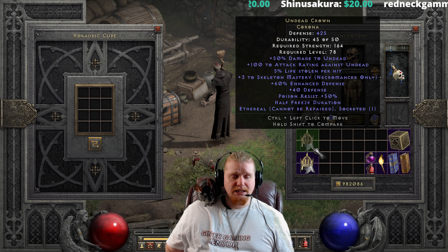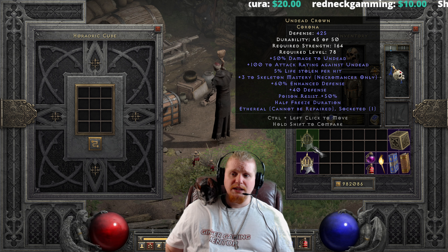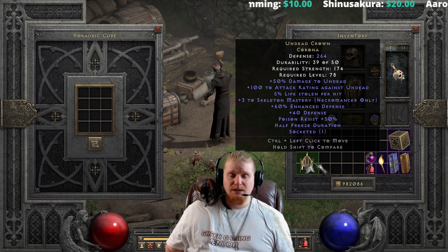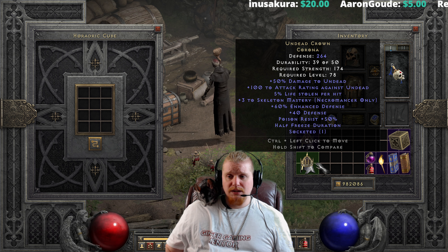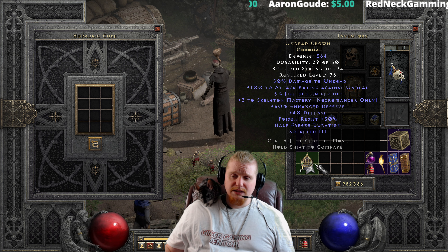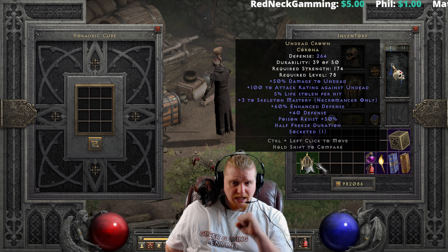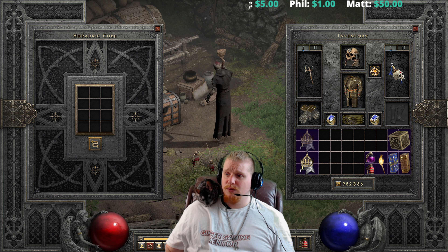All in all, the Undead Crown is one of those odd helmets that ends up on the head of a character it probably wasn't intended for — it doesn't often end up on necromancers. That said, if I were a poison dagger necromancer who found one, I could see using it, specifically because I'd want to put points into the dagger while beefing up skeletons to create a buffer between me and enemies — stab, run away, stab, run away.